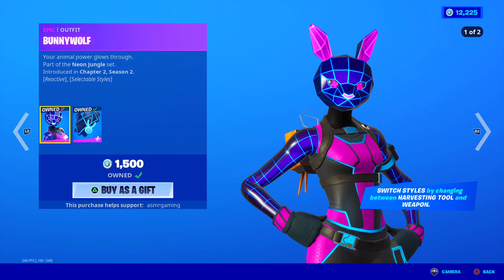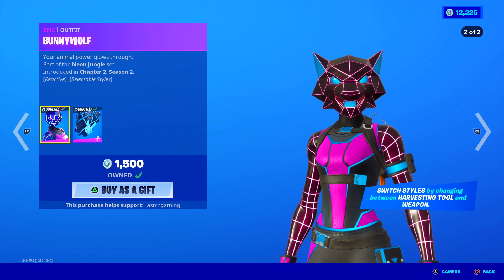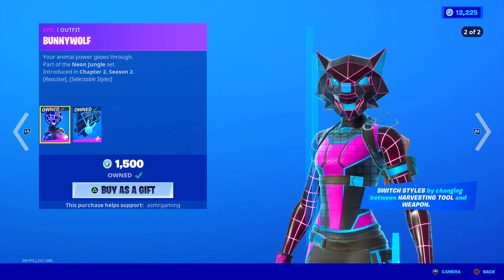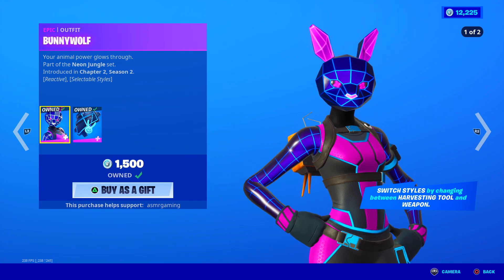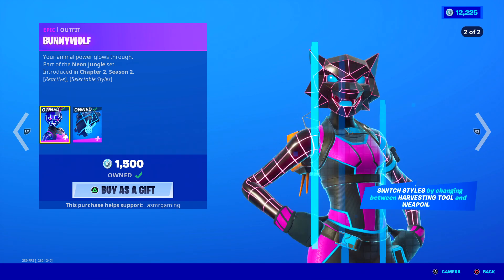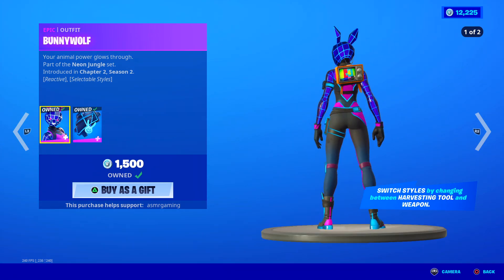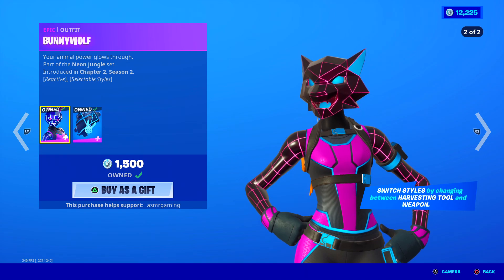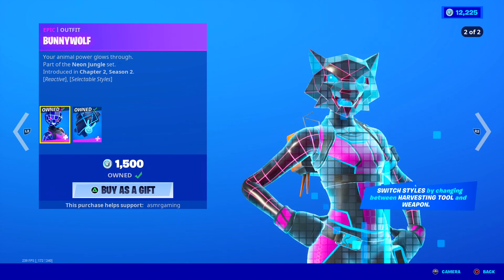Over here we got the Bunny Wolf skin back. This is an interesting skin where you can switch styles in-game when you swap from your harvesting tool to your weapon — your animal power glows through. I like skins that transform. When you pull that harvesting tool, it changes really fast. It's awesome.